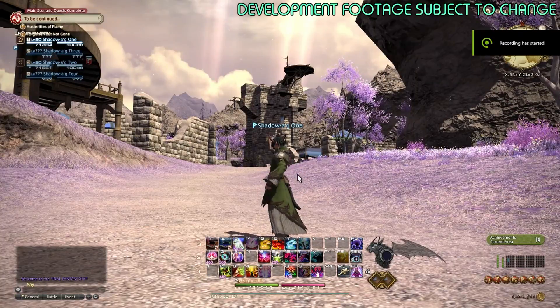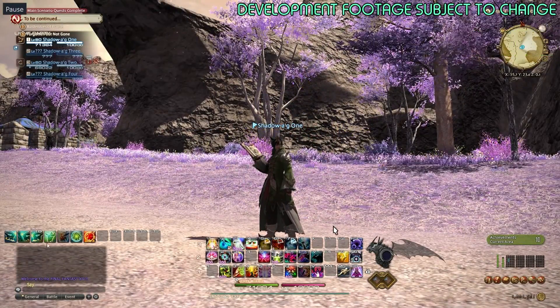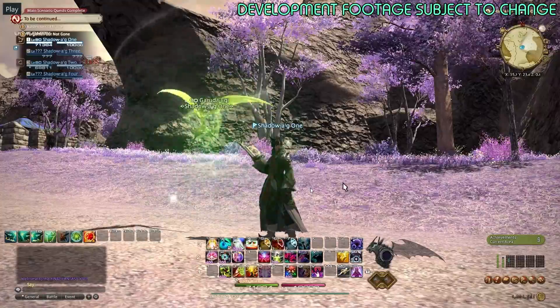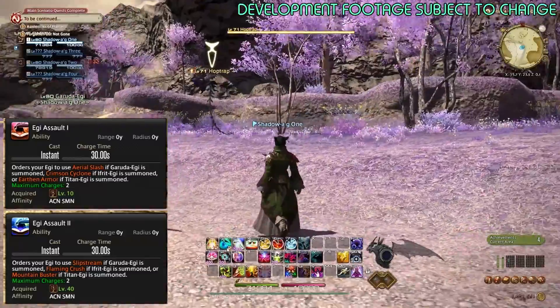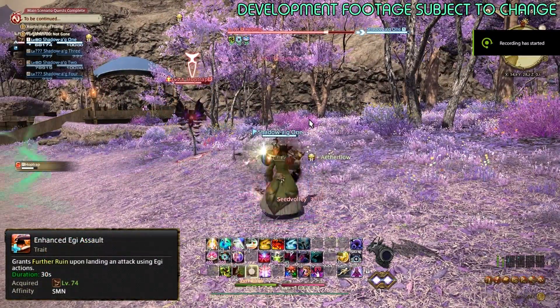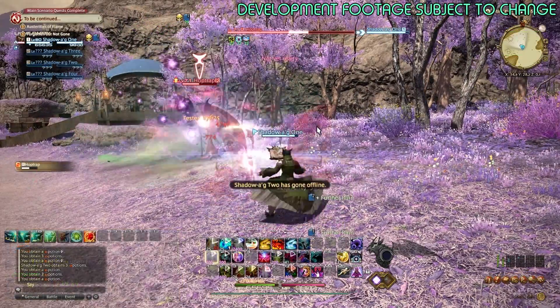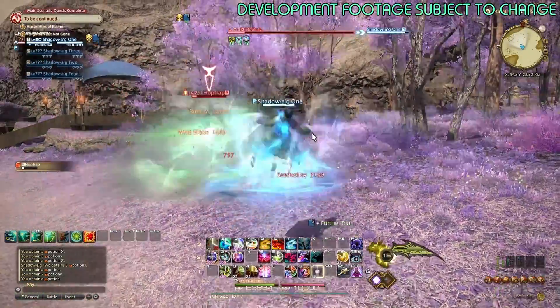The first thing you'll notice with Summoner is the pets are completely different. The pet hotbar is very blank — all of those old abilities that used to be on the hotbar are now just player actions. There's Eggie Assault 1 and Eggie Assault 2. Ruin 4 is not just a 15% chance anymore; it also guarantees a proc on every Eggie Assault ability.